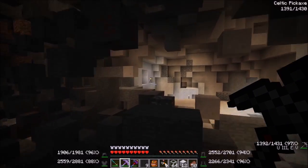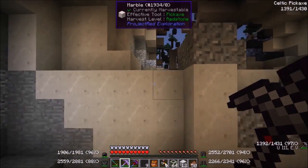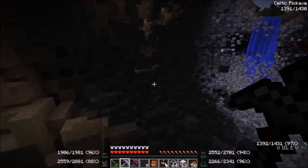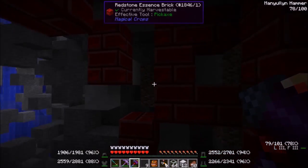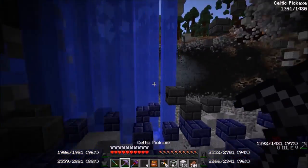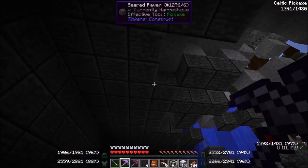I remember this — this looks like the first mining section we did in the early episodes of the whole series. Man, that was so long ago. I don't think he ever built anything down here. He stuck to the base. The only other intact sections I can see are over here. This was the secret room with all the supply drops, and this was his Tinker's area. I used to sneak in and use it — don't tell him if we see him again.